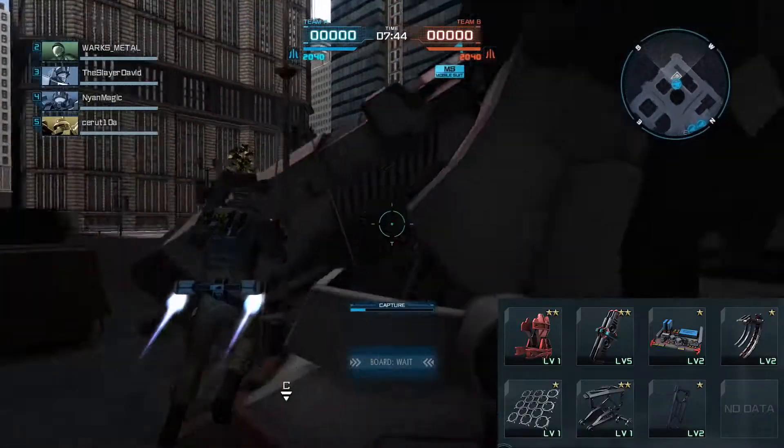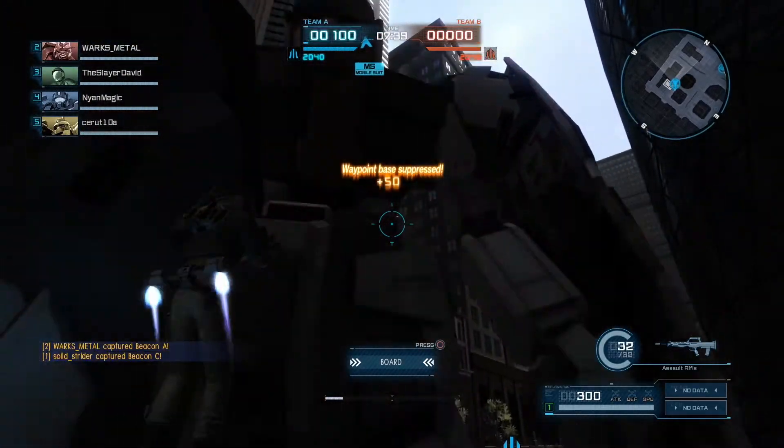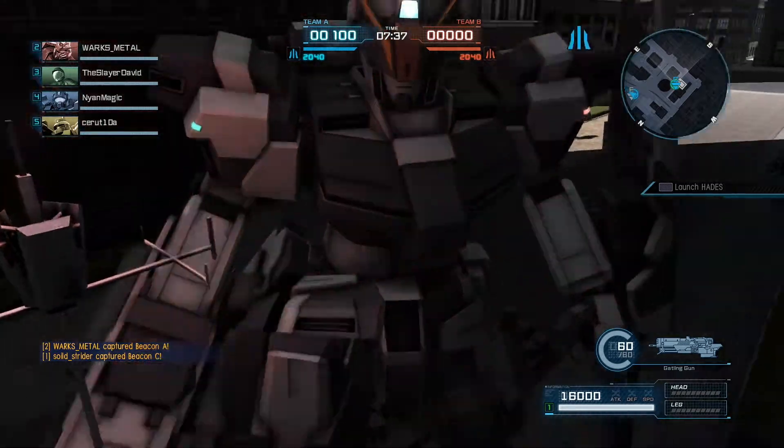I want to show you guys my build right here. The Pale Rider Calvary is a much more range-based one. He does have a good amount of weapons on him, but he can still go up and smack the enemy, which is nice.